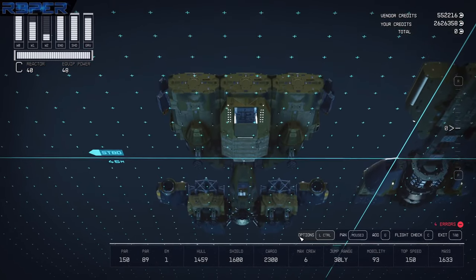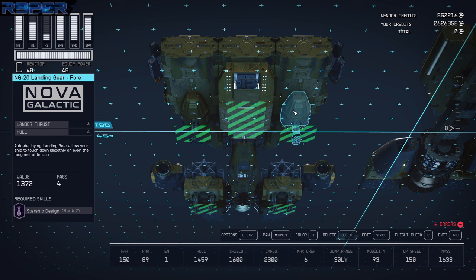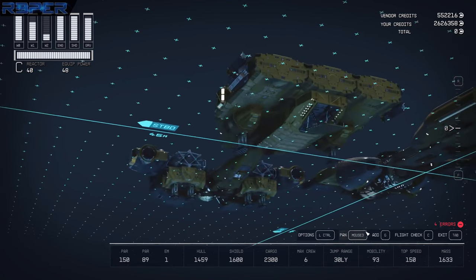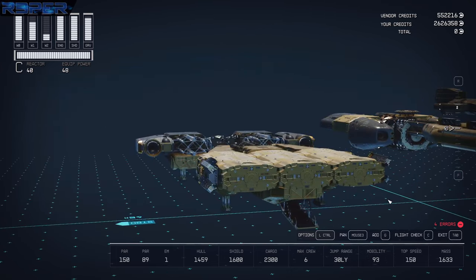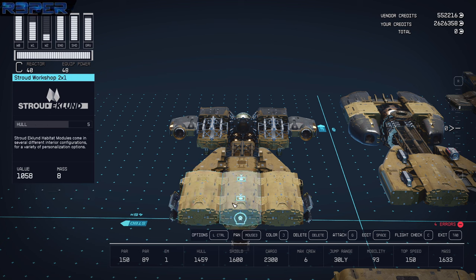Underneath, we've got the Deimos landing bay and the Nova landing gear. More Nova landing gear in the back, and a Nova cowling. Over the top of all that, we've got an all-in-one berth, a workshop, and a science lab.